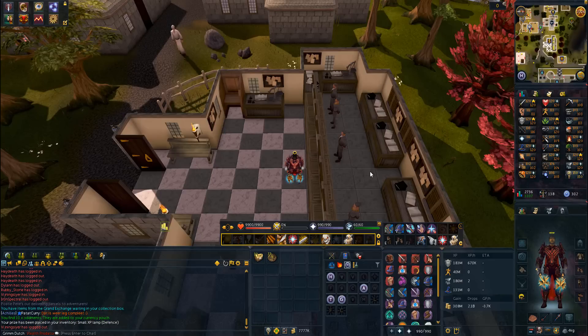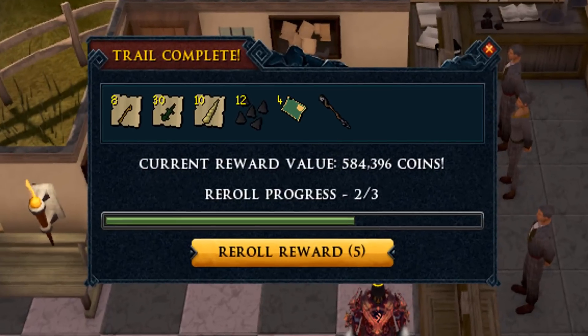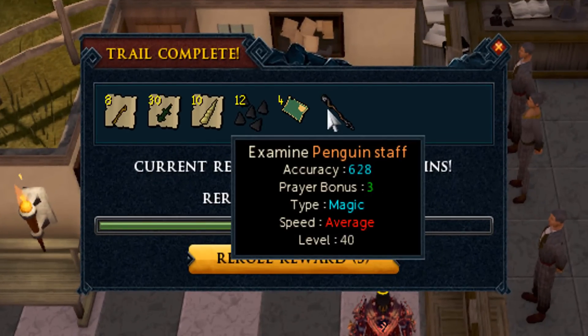Hello guys, it's Grimdutch here with another video. Today is another 30 elite clue scrolls with reroll tokens, part 2 of spending 17,000 treasure trail points. Very excited about this one — hoping for loads of master clues. Let's get into those elites and hope for some masters and maybe something else as well.